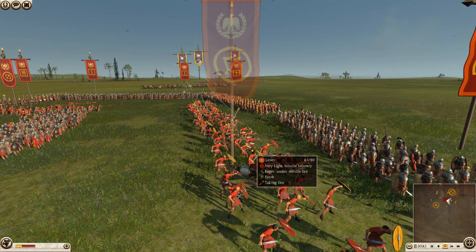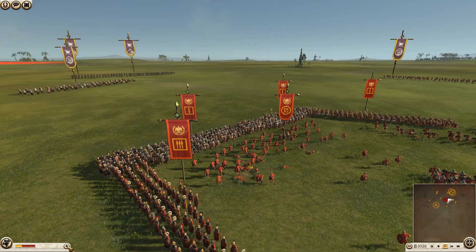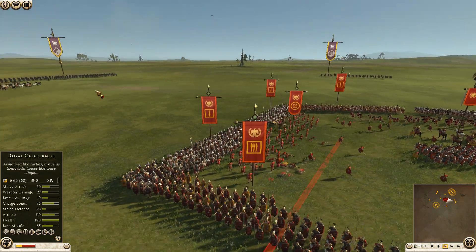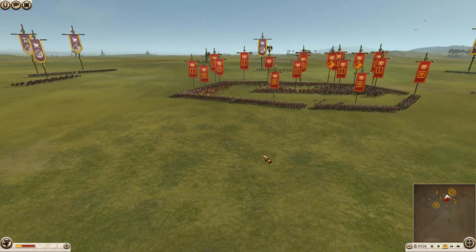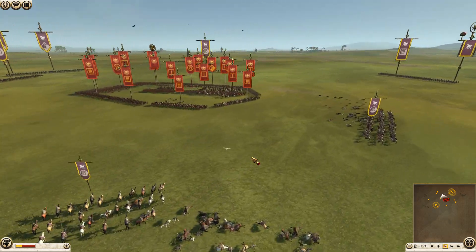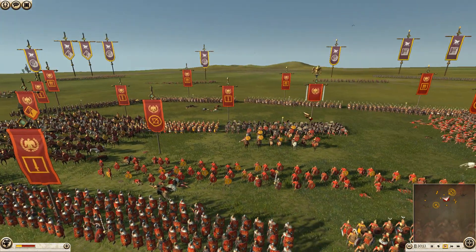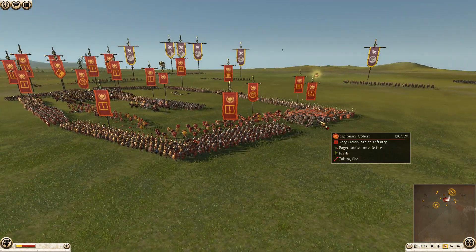Horse archers are moving up on this side now, starting to target the levies. Dan is taking advantage of their low armor — levies have 15, horse archers only have 10, so it might be the shield they carry. This is basically just mind games right now. Rome can't do anything about it — he really couldn't against an army full of cavalry.